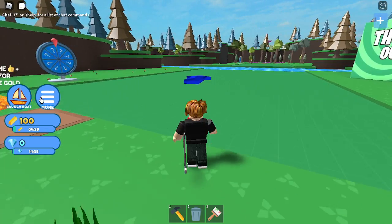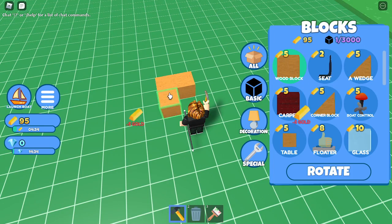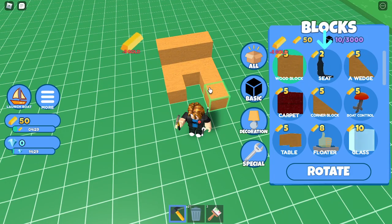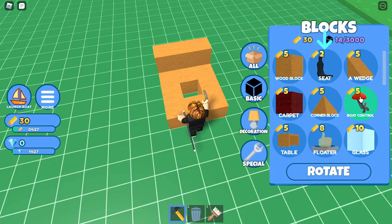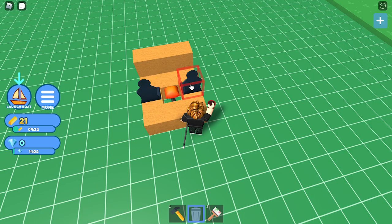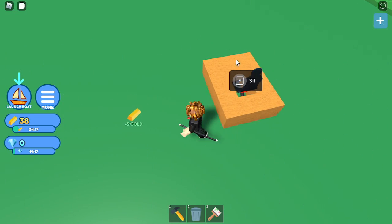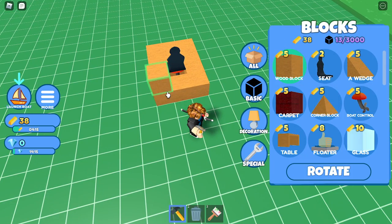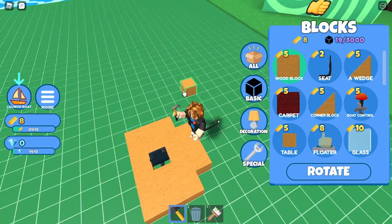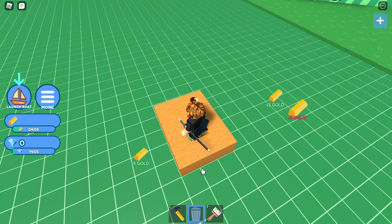That badge is the 24k golden challenge completed badge. So we're going to create a boat — something that looks like this. You're going to want to put the boat control in the middle. This is what I usually do in regular Build a Boat for Treasure. We're going to put some support around it — something like that.